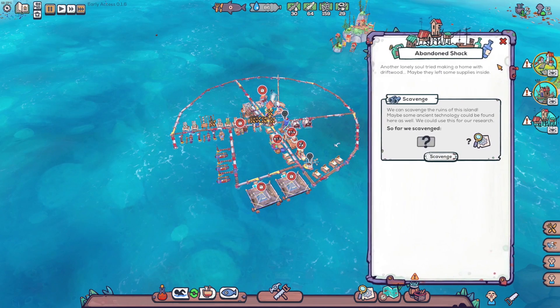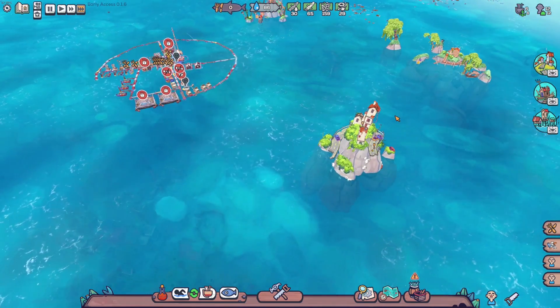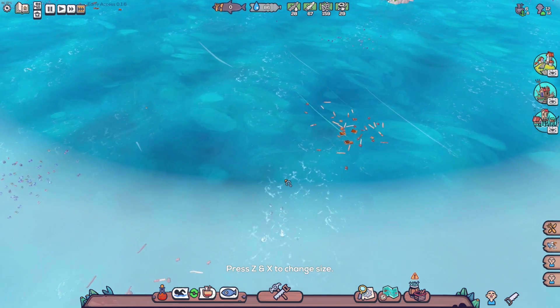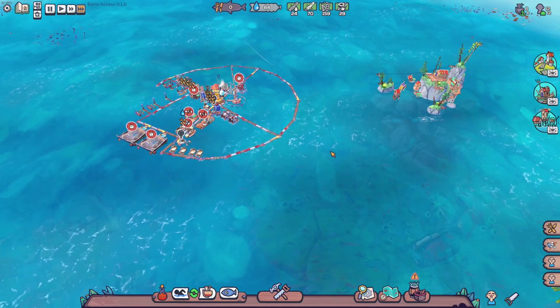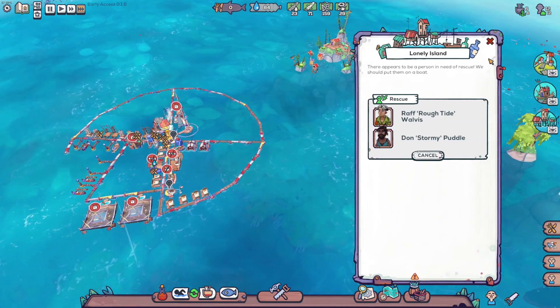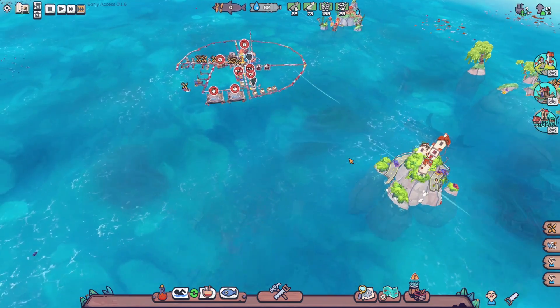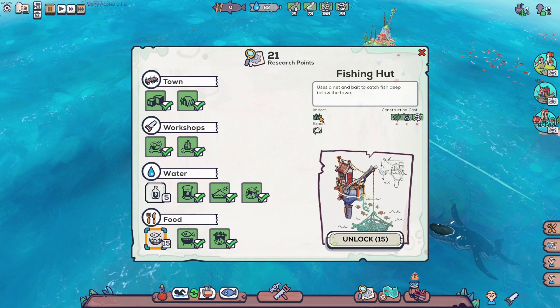I think the best course of action is the abandoned shack town - maybe we can find some fish because there's no fish here. Do the areas not respawn the fish? Did we already come here and fish everything? There's absolutely no fish here. We're gonna rescue the people too - I hope they can find some food in the town. Hold on - we have the fishing hut! But we need raw seaweed to get the fishing hut to work.